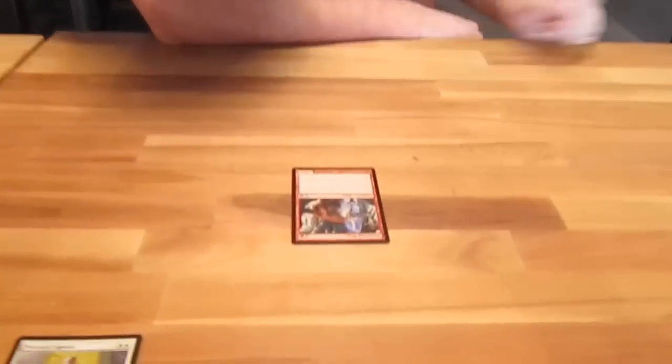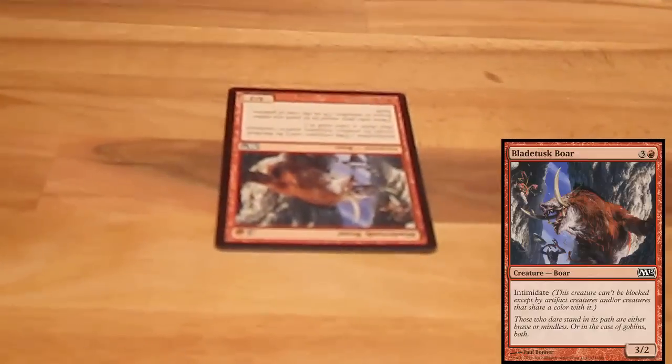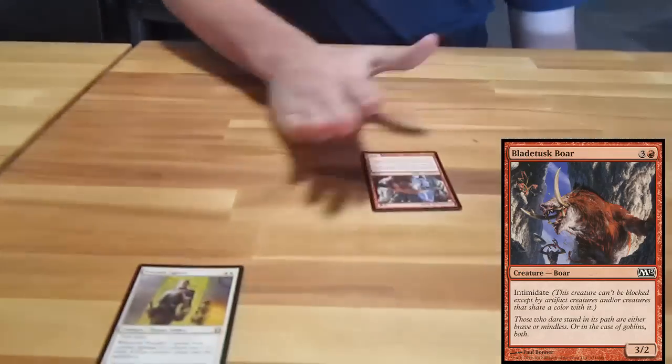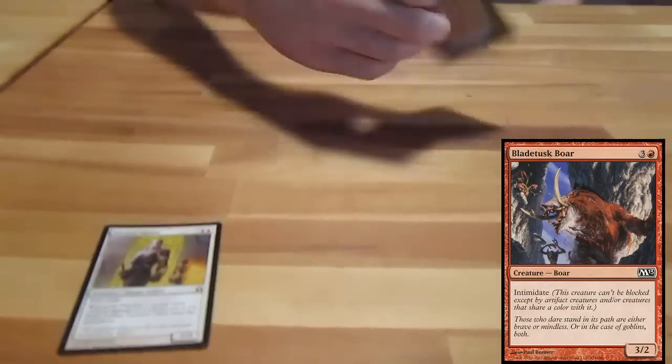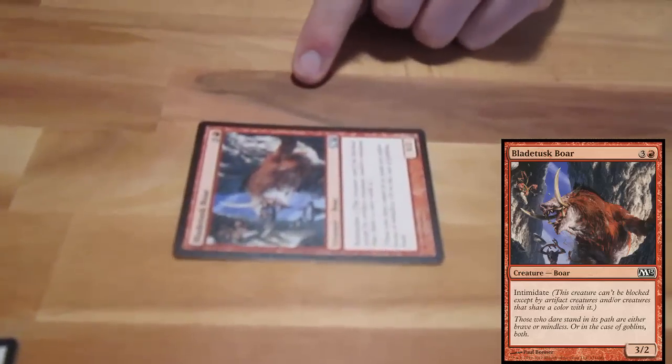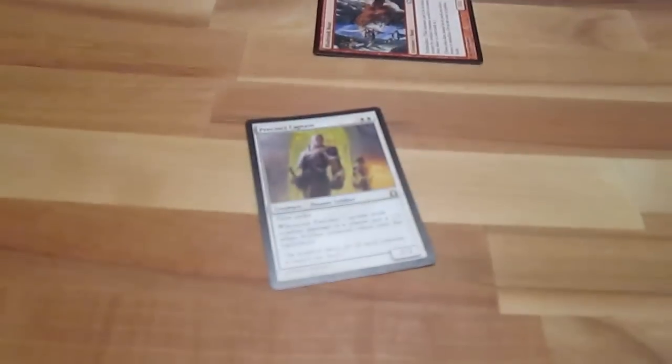The last mechanic we're going to talk about is Intimidate. Intimidate is a pretty cool mechanic. What Intimidate does is it makes a creature with Intimidate unable to be blocked except by creatures of its same color or artifacts. So for instance, this guy's red and their guy's white. I tap my red huge board guy and they can't block with their white guy — he just sits there and realizes he can't block, and takes 3 damage.